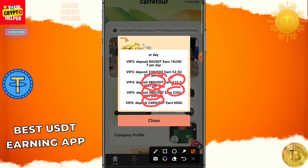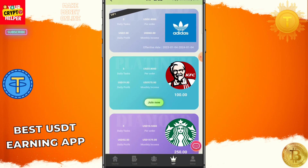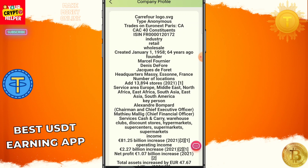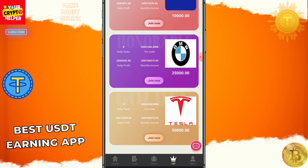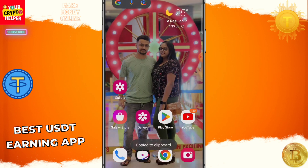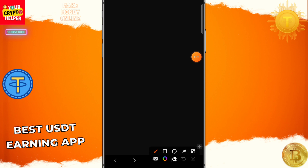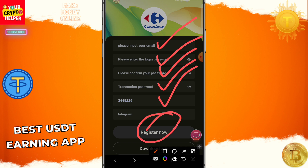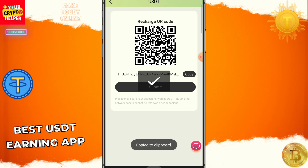If you deposit 90 or 990, you will get three-level income. If anyone deposits under your referral, Level 1 gives 1 USDT, Level 2 gives 0.5 USDT, Level 3 gives 0.3 USDT. If your team recharge reaches 100 USDT you get 5 USDT, 500 you get 15 USDT, 1000 you get 30 USDT, 5000 you get 150 USDT. You can read all the rules and information clearly on this platform.